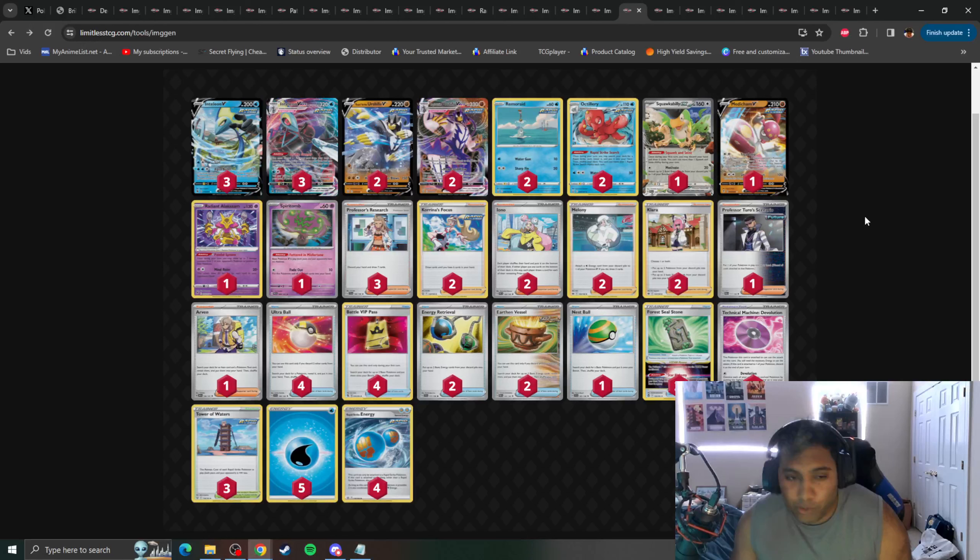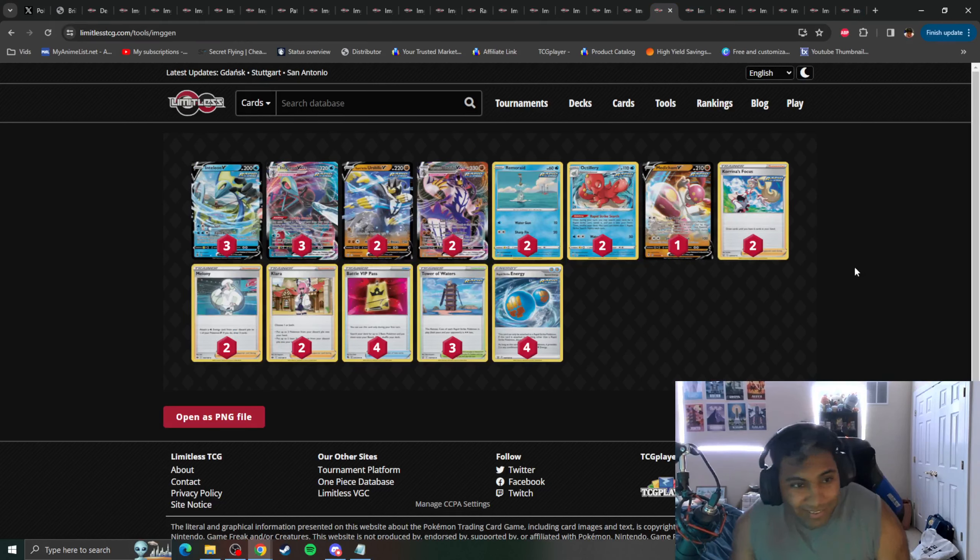Next up, we've got Rapid Strike Urshifu and Inteleon, a deck that's near and dear to my heart — unfortunately, we're going to have to say sayonara. The Rapid Strike archetype will be leaving with Battle Styles. Everything with the Rapid Strike tag is gone: our Inteleons, our Urshifus, our Octillery, Medicham, Corvisquire, Rapid Strike Energy, Tower of Waters. The deck is dead. It's gutted. We literally don't have Pokemon anymore to play. Pack it up, boys. It's been a good run.